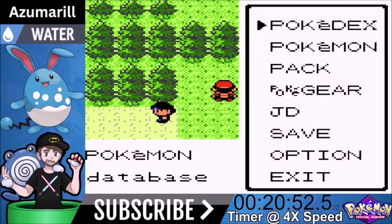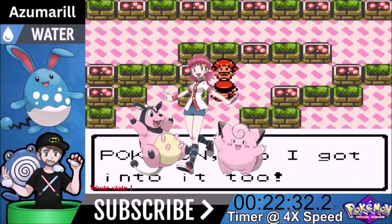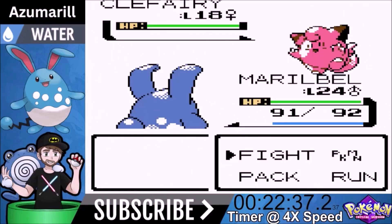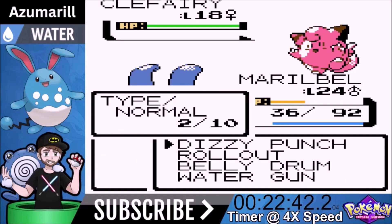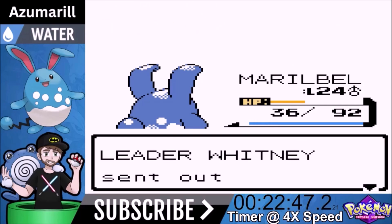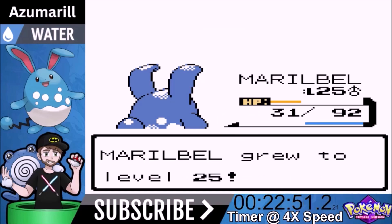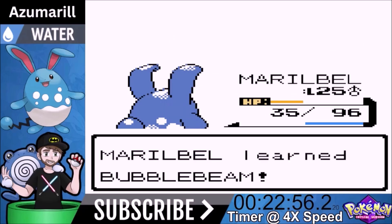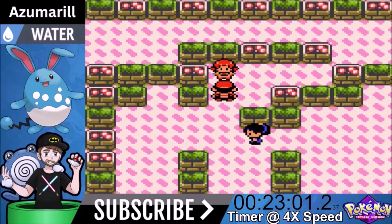Goldenrod City has a bunch of errands to run, but we move right on to Whitney's Gym. Whitney comes out with Normal-type Pokemon Clefairy. We go for Belly Drum and Double Slap doesn't do much to us - our Defense is very good with this Pokemon. We start Rollout and roll out one more time, and if we hit, it should be a knockout. Very powerful move, makes Whitney very obsolete. We beat Whitney in a very easy win.